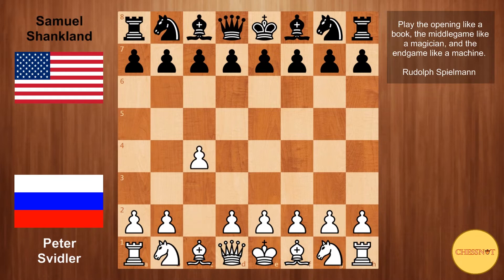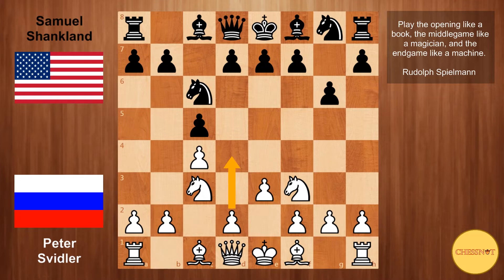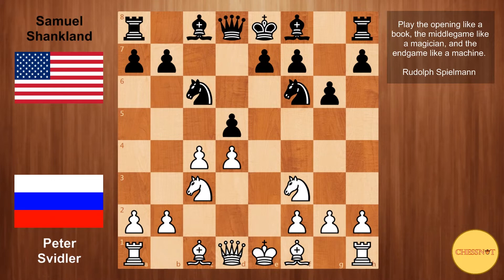Svidler opens with the English opening. We have c5 from Shanklin. Nf3, Nc6. Nc3, g6 — Black wants to fianchetto this bishop. White plays e3, preparing to strike with d4. Nf6, d4, cxd4, exd4. Then d5 from Shanklin, hoping to isolate this d-pawn.